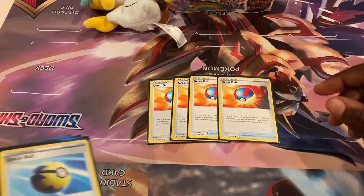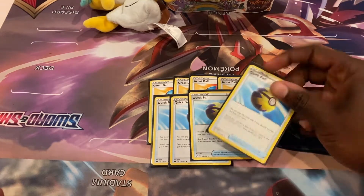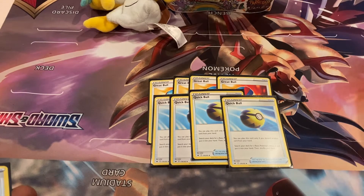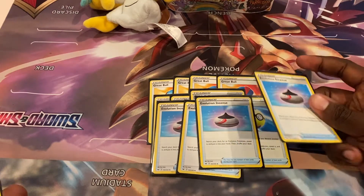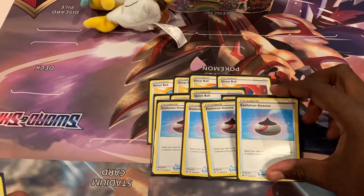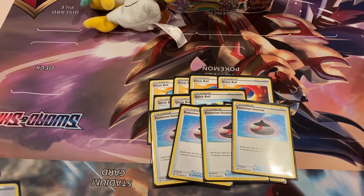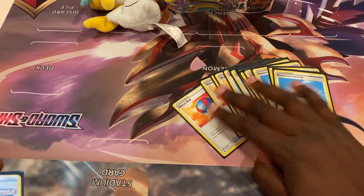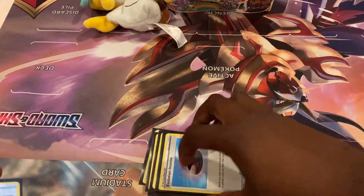Four Quick Ball as well — discard one card to search your deck for a Basic Pokémon. Turn one, this is finding Houndour. Four Evolution Incense gets you Houndoom, Umbreon VMAX, or Urshifu VMAX, but mainly Houndoom, and you want to see it as quickly as possible after setting up your turn one board. Twelve ball search cards total — I wouldn't cut this. If I did, I'd cut one Great Ball for another draw supporter, but four has been working well.